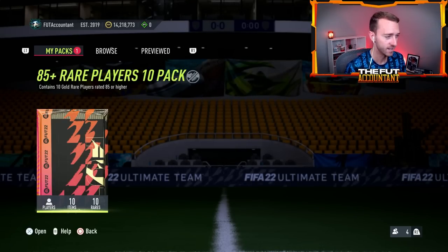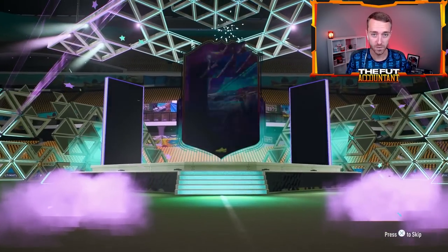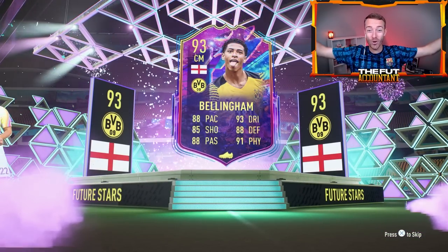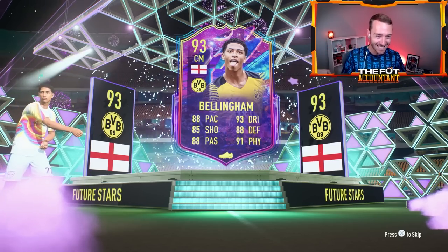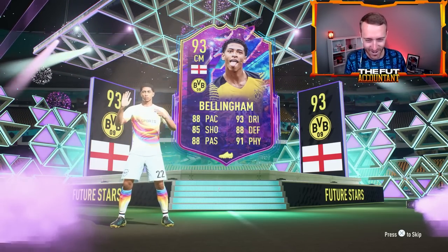51% say over, 49% say under - four and a half special cards in this pack. Let's go. Show me like a fantasy foot... that's a Future Stars. English center mid. Jude! Yes! Good value, chat! Good value! Let's go! 93 rated and a great player in game.